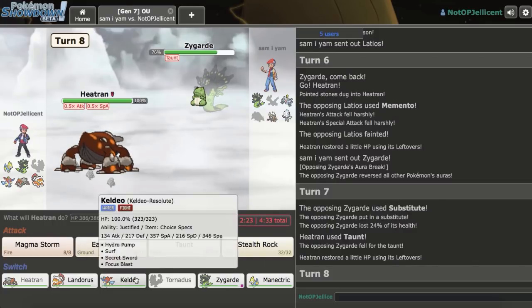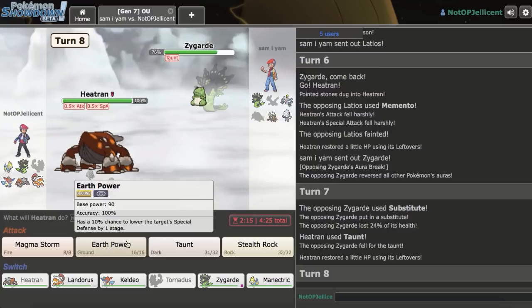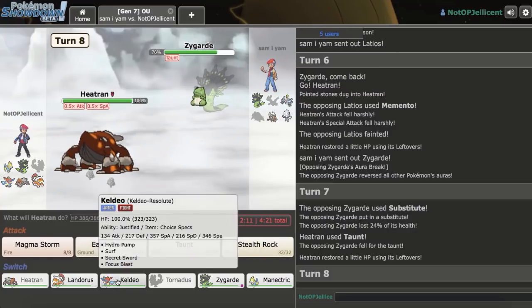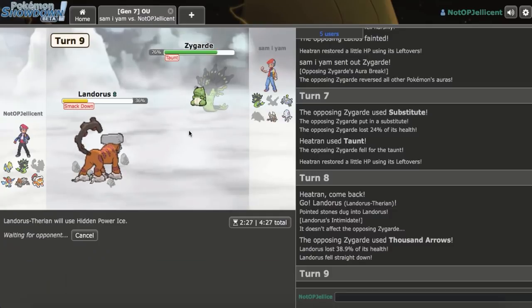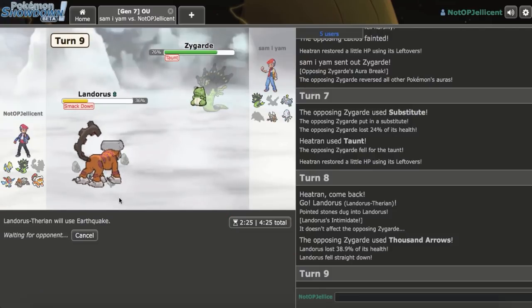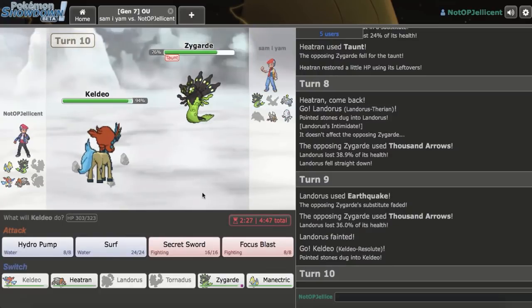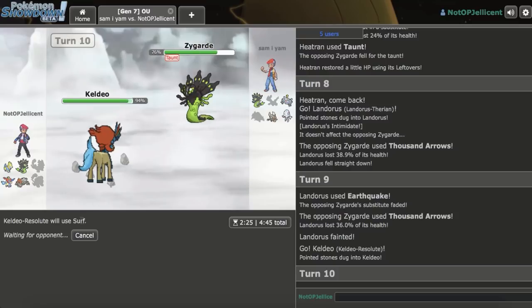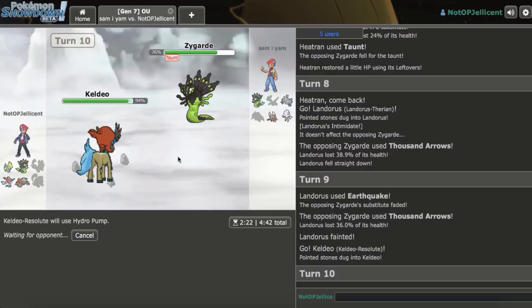His Zygarde is clicking Thousand Arrows now. I don't want to go Landorus because I won't get the Intimidate. I can go Earth Power or Rocks, but I really need Heatran. I have to go Landorus on the Thousand Arrows — it does more than I wanted. I can break the Sub with Earthquake. I have Manectric at the end of the day to beat this. I bring in Specs Keldeo and decide to Hydro Pump rather than Surf, since I don't know if Surf kills Zygarde. We hit the Hydro Pump and knock it out straight away.